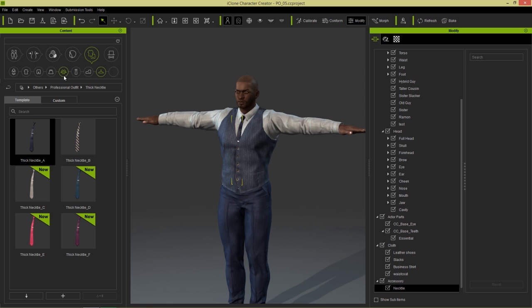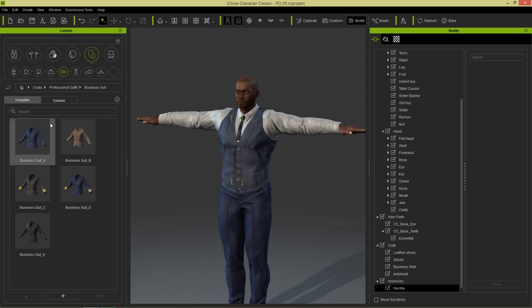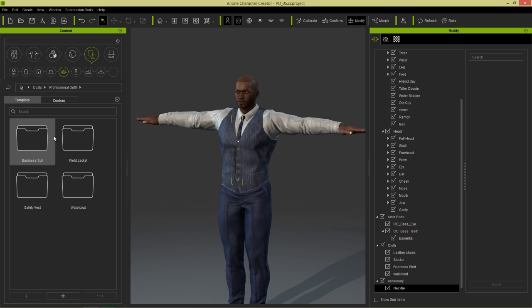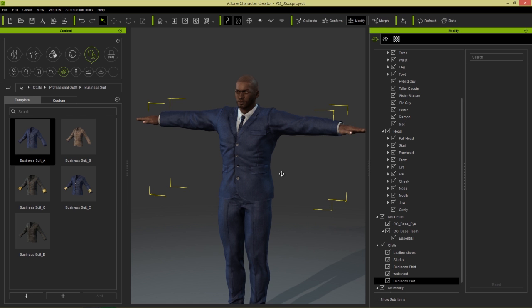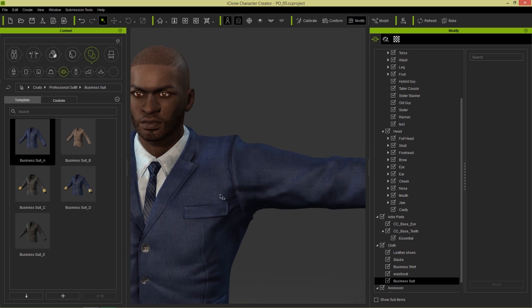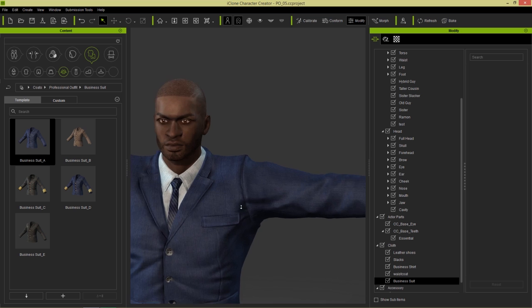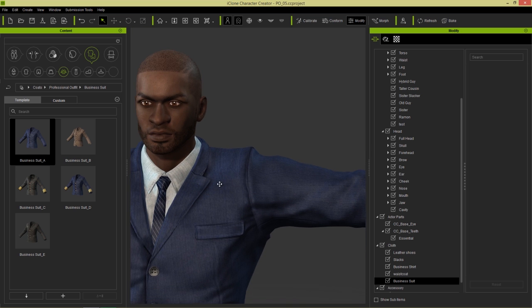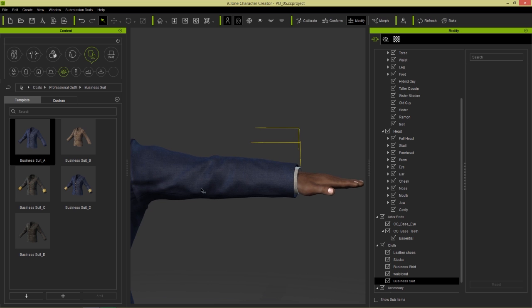And then for the final touch, we can layer over a nice business jacket on top of this. So let's go to the Professional Outfits folder and Business Suit. And you can see this is where we have the waistcoats, field jackets, and the safety vests. I'm just going to load in this Business Suit A. And now you can see he's looking fantastic — we have really detailed stitching along the shoulders, the pockets and everything. These business suits are stitched together a lot better than the previous ones and actually complement the shoulders a lot more. And you can see on the sleeves that the shirt is poking out beyond the sleeve of the business suit, which is a lot more detailed.